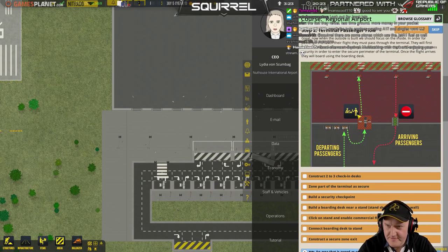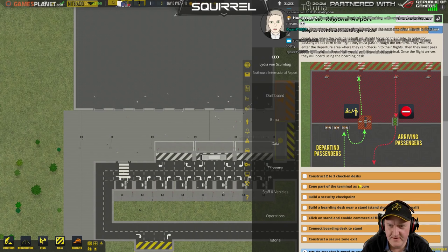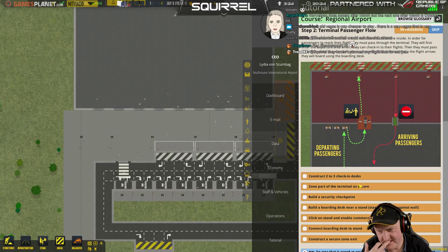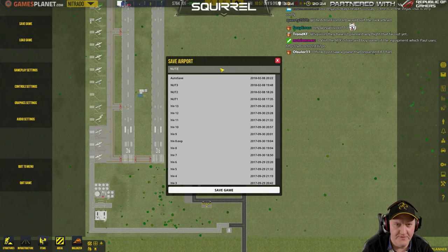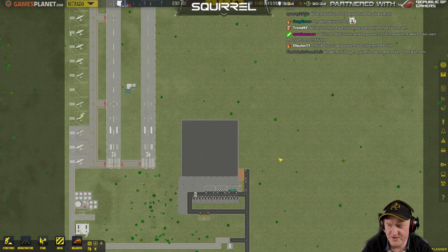Terminal passenger flow — here we go. Construct two or three check-in desks, zone part of the terminal as secure. Security checkpoint, boarding desk near a stand. Stand should be against the wall. Build a boarding desk near a stand. Stand should be against the wall. Okay.